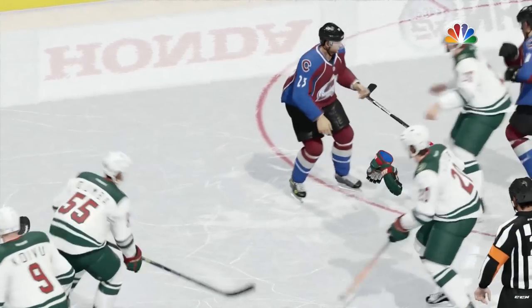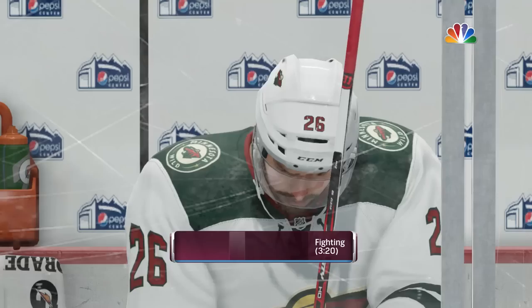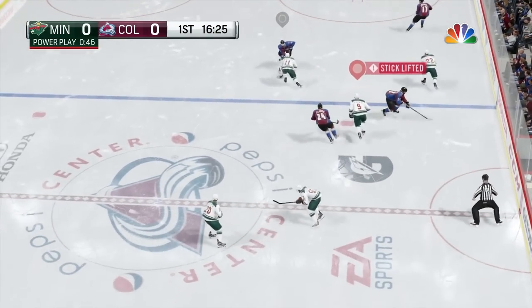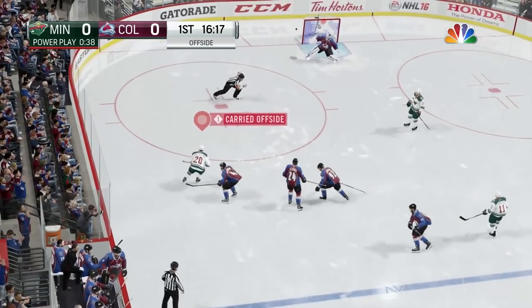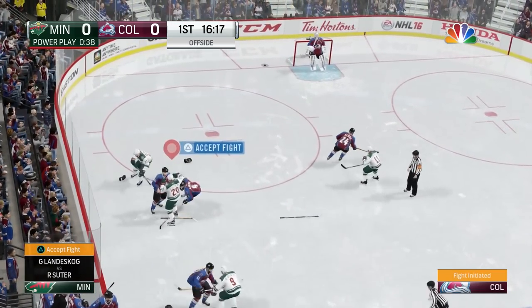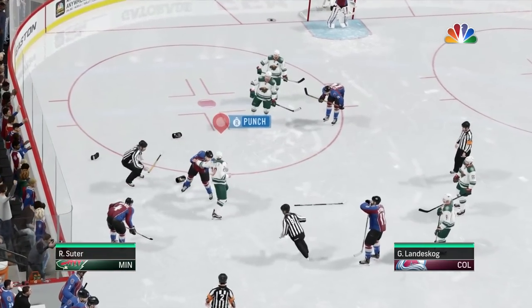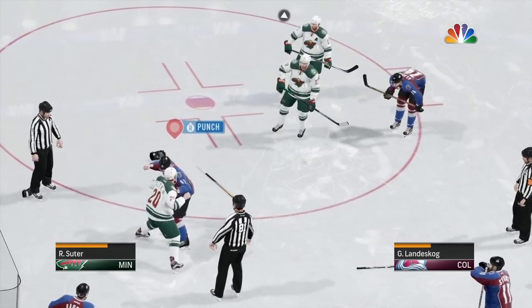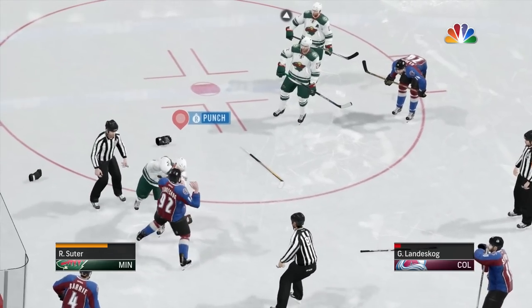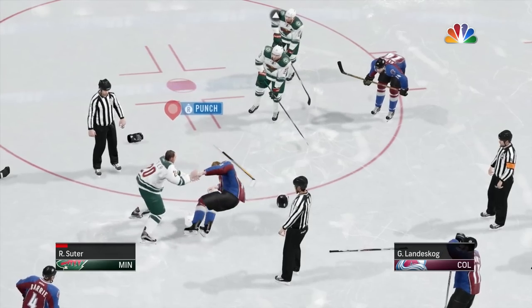This is the easiest way to get into fights in this game — at least the easiest way that I've come across. And it's pretty much unlimited for the most part. You could continue to do it over and over again and they will continue to try and fight you. Now, after a while the opposing team will stop getting into a fight with you if they have too many people in the penalty box — they'll just try and push you, even if you're pressing the triangle button to initiate the fight. But for the most part, it's pretty much unlimited. You can get into a ton of fights.